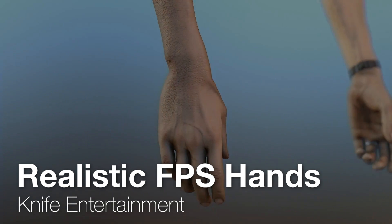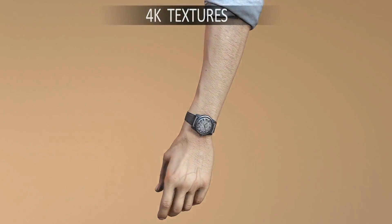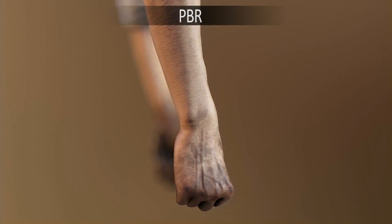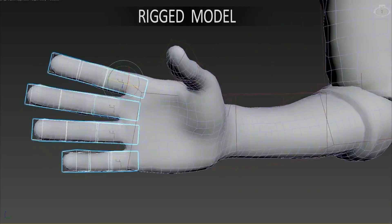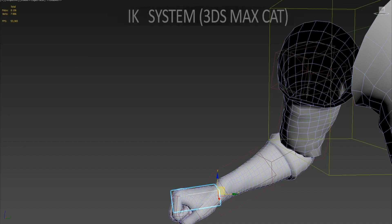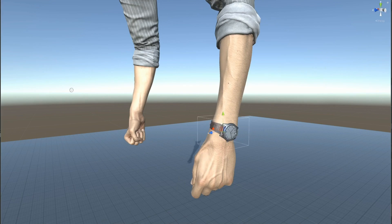Moving on to number twelve, we have Realistic FPS Hands by Knife Entertainment. This pack contains realistic FPS hands for your games. What I like about this pack the most is the fact that these are probably the most realistic and natural-looking hands and arms in the Unity Asset Store right now. I've been using these for some level designs for a little while, and they've been working really well.